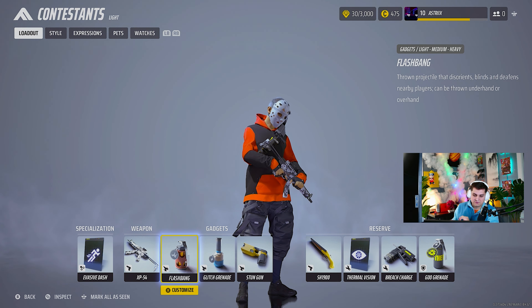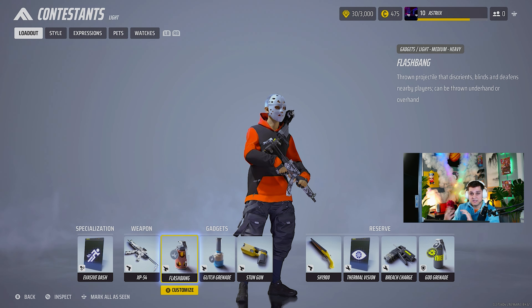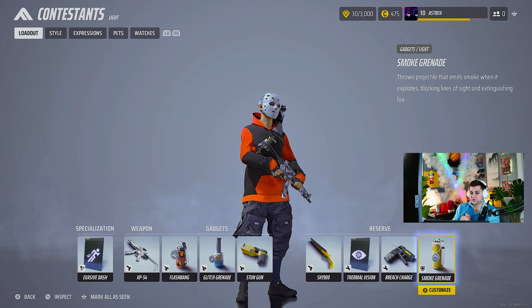The flashbang is a little bit of preference, but I use it — I think it's completely slept on. If you throw a flashbang then a glitch grenade, you're gonna go in and get an easy free kill, sometimes two free kills, and then your team can come in and clean up. For reserve, I have thermal vision, breach charge, and smoke grenade.